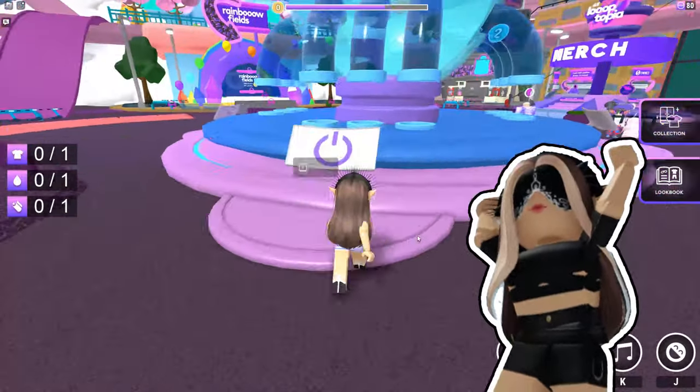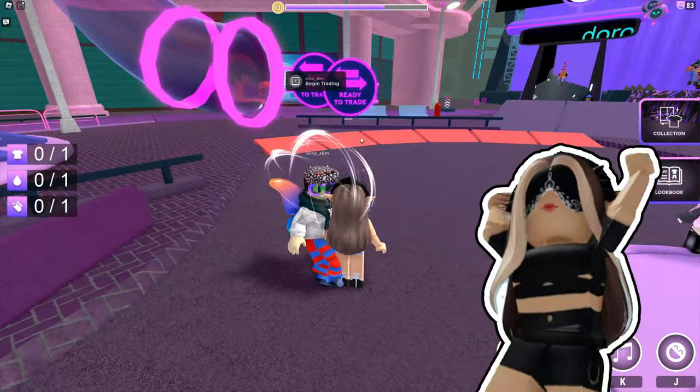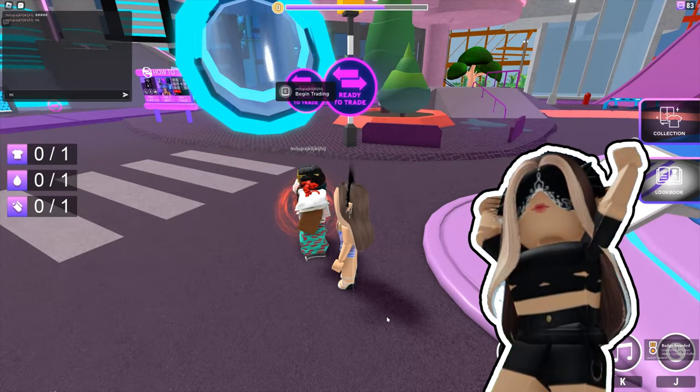For the other item, you have to trade a clothing. To do this, you just have to click on the right down corner on the trade button or press T.